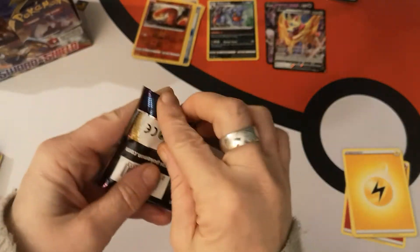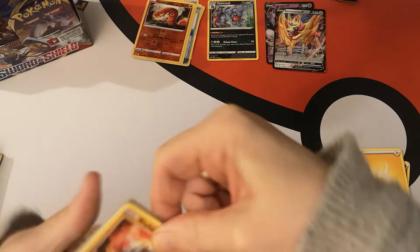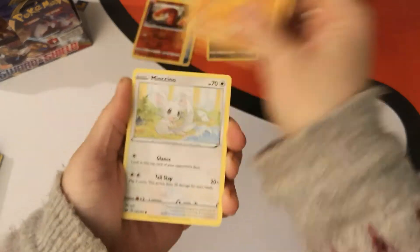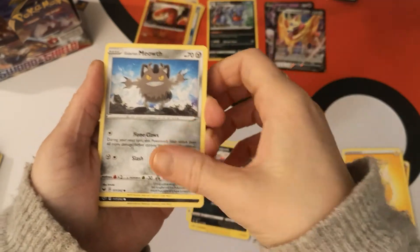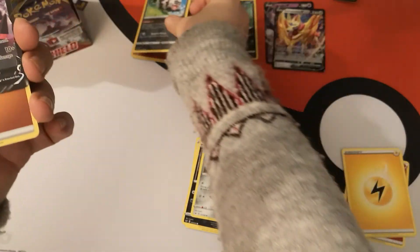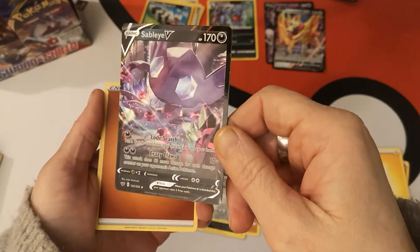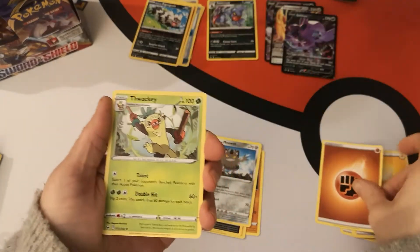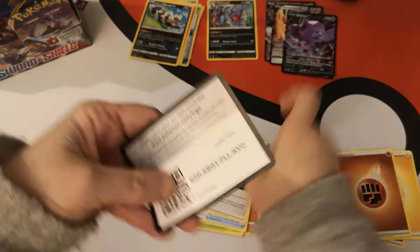I'm sure you've seen loads of people open early booster boxes by now, so I'm sure my video is nothing special. We have a Rhyhorn, Minccino, Chinchou, Croagunk, another Galarian Meowth. A reverse this time is a Galarian Zigzagoon and we have a Sableye V — very nice. I've heard good things about this. I don't play competitively or casually, but I've heard this is a very good card. We have a Fighting Energy, Thwacky, Pokegear 3.0, Aurora Energy, and there is your code card.